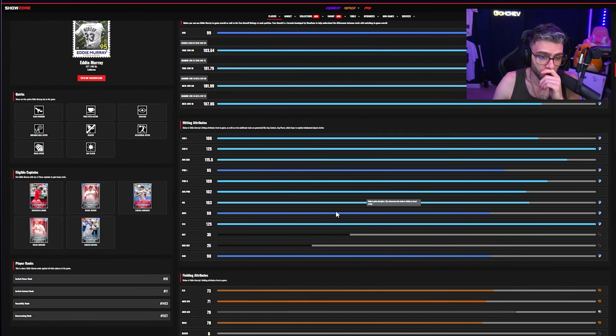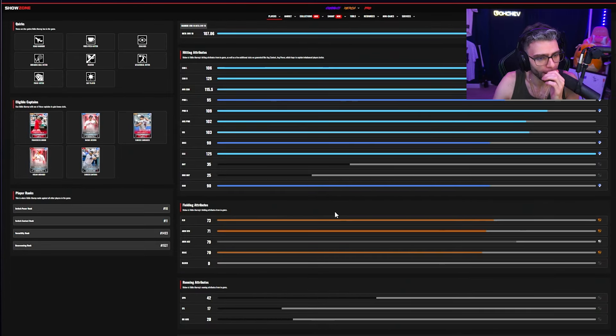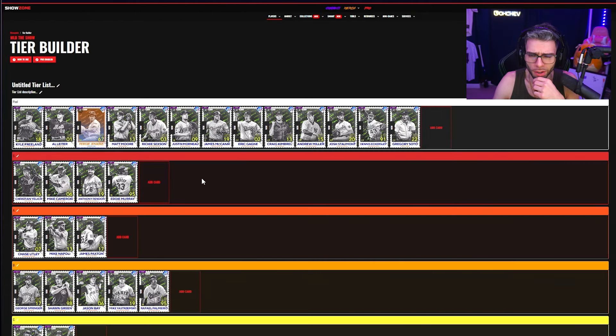Eddie Murray: 125/106/109/95 contacts, 103 clutch, maxed out. Fielding takes a hit but doesn't really matter — he's usually a gold glover. This Eddie Murray is a switch hitter with really good stats, doesn't sacrifice anything offensively, good quirks. S tier — I think he has a very underrated swing too, it looks weird but plays well.